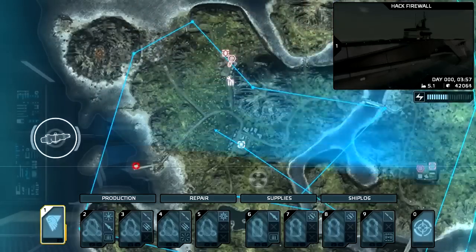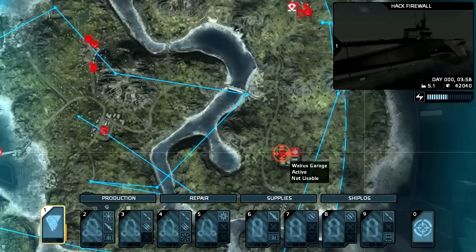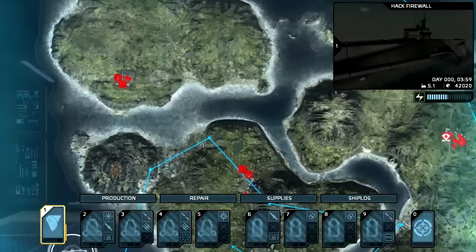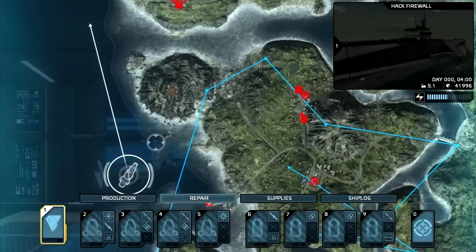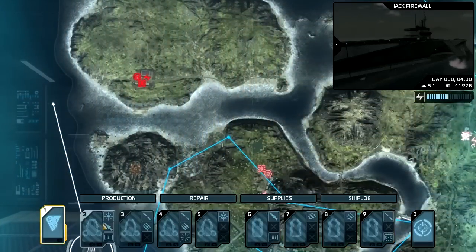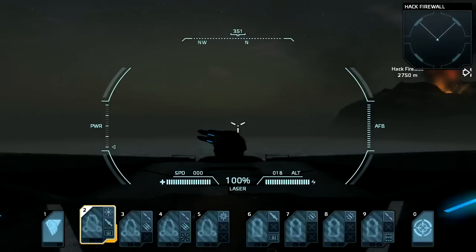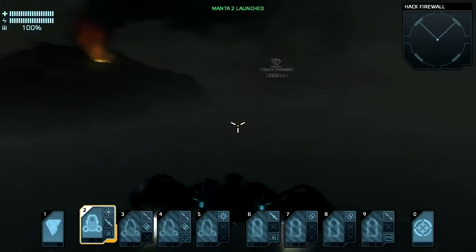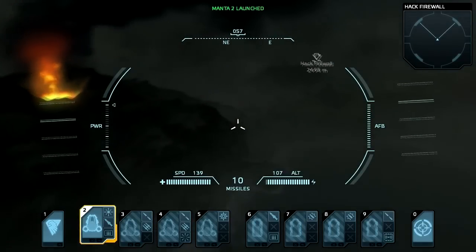Since we have firewalls on this island, we're going to have to hack them. I believe we'll have to hack those first before we actually take the command center. So let's move the carrier up near this firewall and go hack that. In the meantime, we can take a look at the shooter elements of this game. So let's launch a Manta and get this VTOL aircraft to go make a few missile raids onto the island's inhabitants.